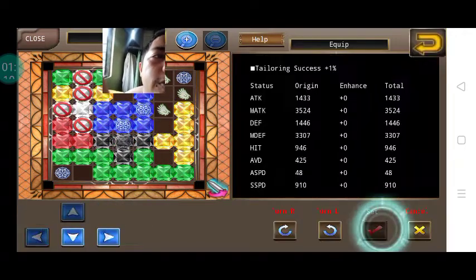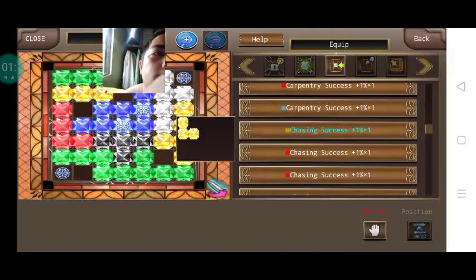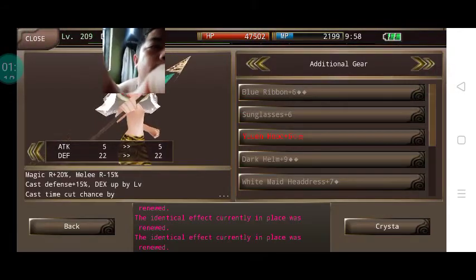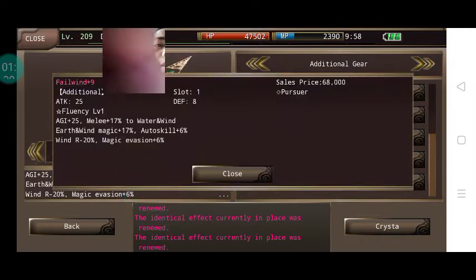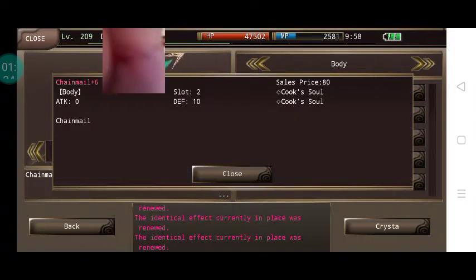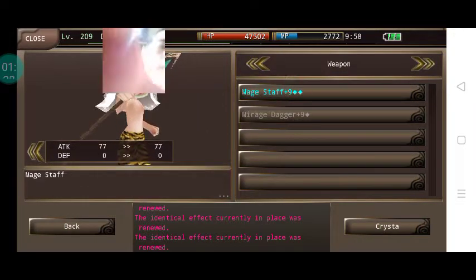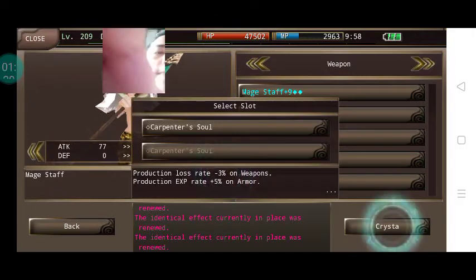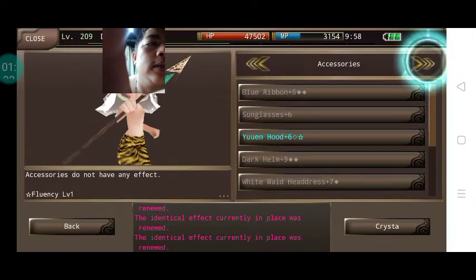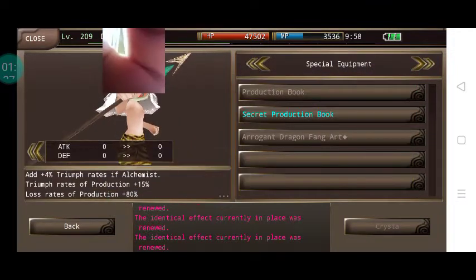You can see me using success rates — crazy success rates. Then I pick this one because it's with the element, and then cook, so that gives you a reduced loss rate.